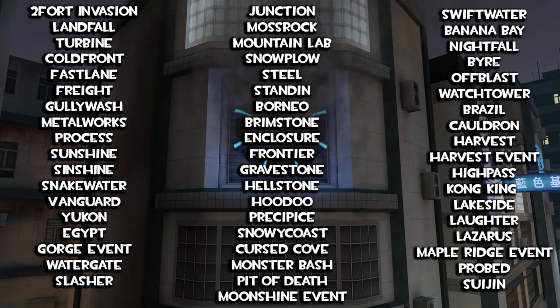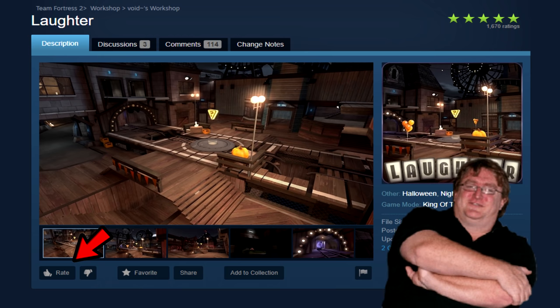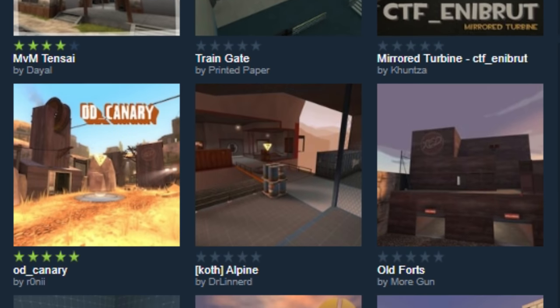The way this works is that community members will work on a map, submit it to TF2's workshop, and if the map is well enough received by both fans and developers alike, the map has a good chance of being entered into the game. However, not all maps make the cut.